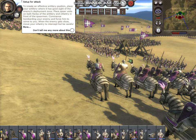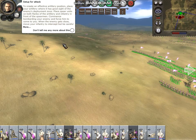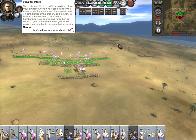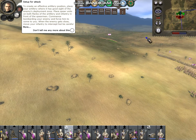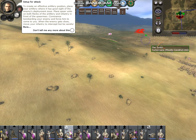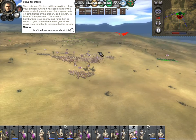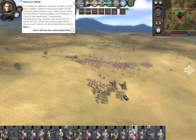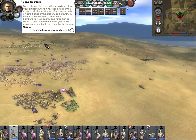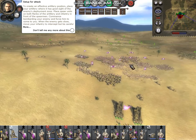To create an effective artillery position, place your artillery where it has good sight of the enemy's deployment zone. Place spear units on both flanks of the artillery and infantry in front of the spear. Commence bombarding your enemy and force him to come to you. When the enemy gets close, move your infantry to intercept, but be careful not to shoot them with your own artillery.